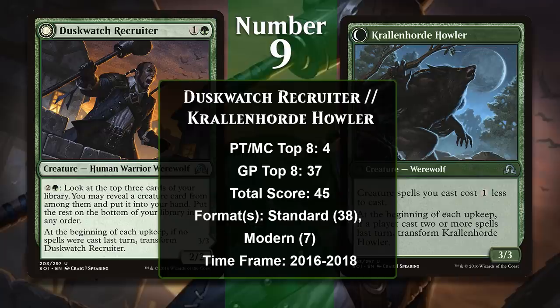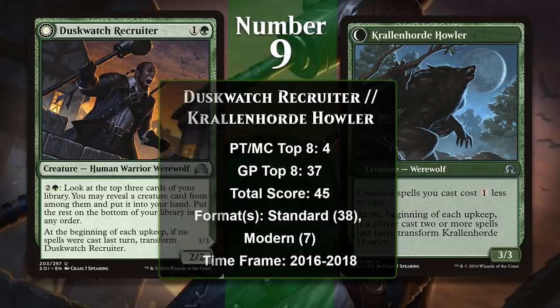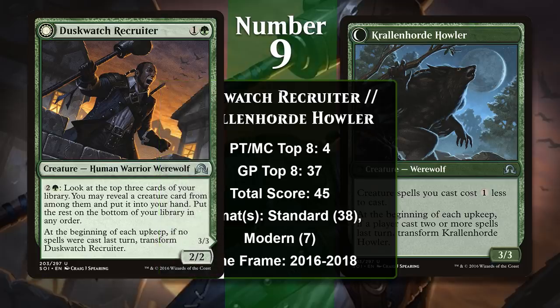At number 9, it's Duskwatch Recruiter — a bear with the exact same casting cost as the original Grizzly Bears, but obviously there has been a lot of power creep over the years. 2-mana 2/2s these days can do a whole lot more than attack and block, and Duskwatch Recruiter is a great example of that. He has a pretty nice activated ability that lets you choose a creature card among the top 3 cards of your library to put into your hand — a really nice upside that provides an excellent mana sink in the later part of the game and helps you find your gas.